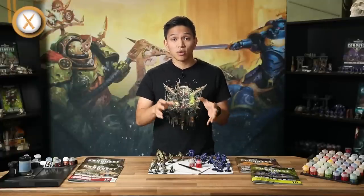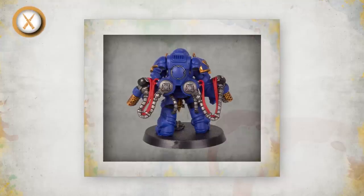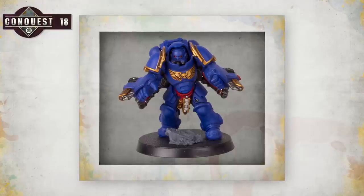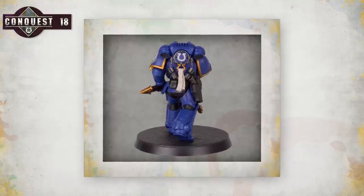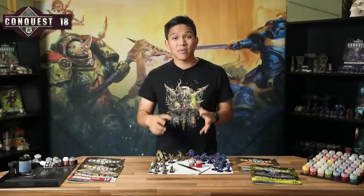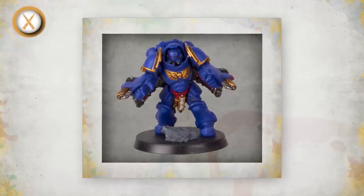Some Reavers also have grenades that benefit from being painted red — these spot colours make models stand out on the battlefield. The Aggressors have cabling and ropes holding icons around their chests and waists, all of which look fantastic in red. Some of their icons contain bones which can be painted with Rakarth Flesh. Lieutenant Calcius also has purity seals with parchments in Rakarth Flesh, as should the Ultramarine icons on his shoulder and knee. As a final touch for the Ultramarines, use Mechanicus Standard Grey to paint the rocks and bits of scenery on the Aggressors' bases.